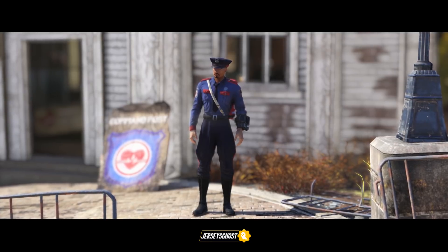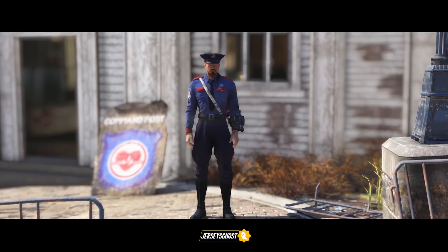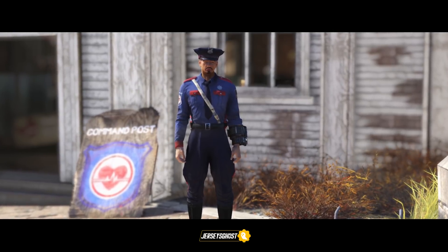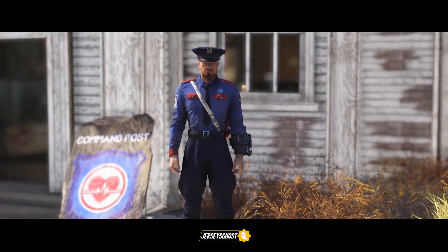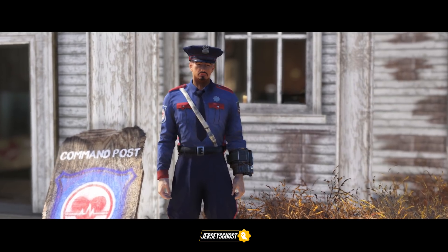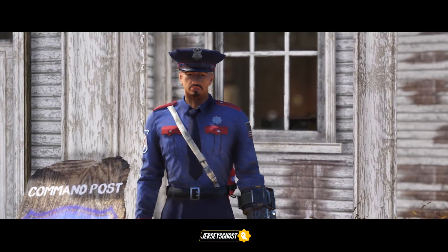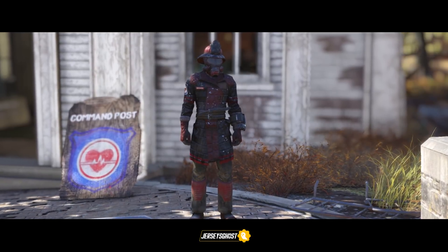Here is the Responders Police Uniform. It consists of a blue shirt with red pocket flaps and red shoulder straps, a black tie and badge, black pants with red stripes, and a black and white belt. The shirt also sports a Responders logo on the right shoulder and a US flag on the left. The outfit and hat can be obtained by completing the quest 'Final Departure' at Morgantown Airport, or as a reward from completing the 'Back on B' event quest.